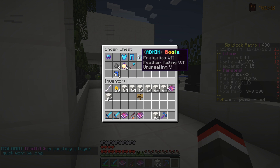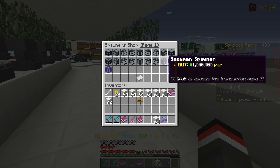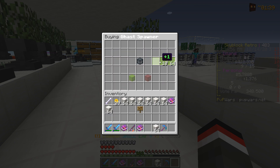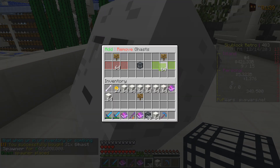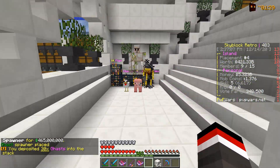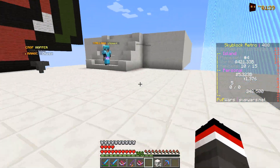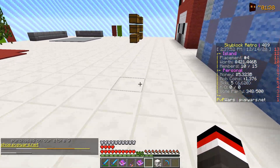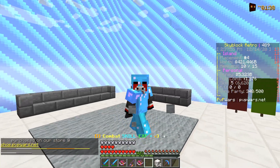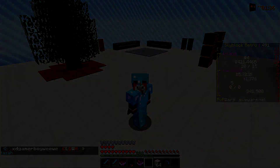We have 5.7 billion dollars, so I'm going to head into the spawner shop and buy about 31 gas spawners for the island to increase our is top value. Soon we'll be able to upgrade those to emerald. Big things coming to the server - lots of new things coming. Make sure to hop on Skyblock Retro here on PvpWars.net. We'd love to have you. Leave a like, subscribe, and we'll catch you guys next time. Peace.